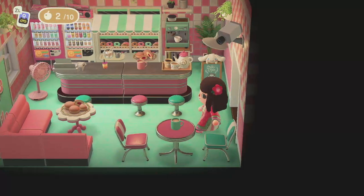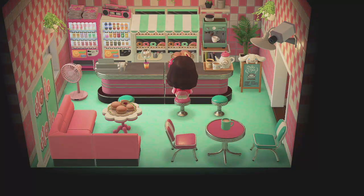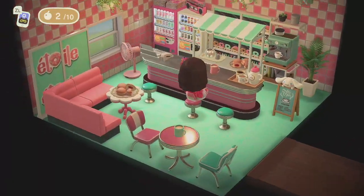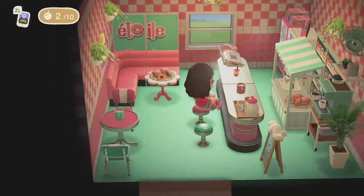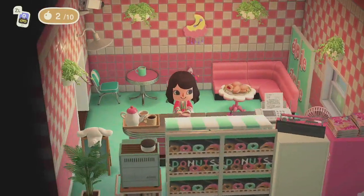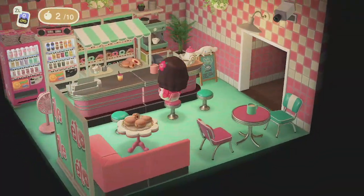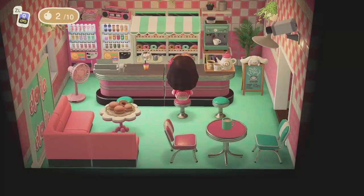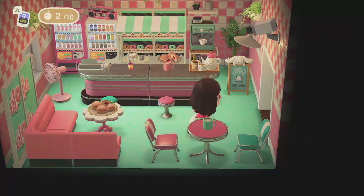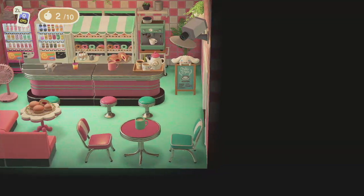We have a cafe over here. I love how the color scheme continues — this time we have a blue floor. This is Etelise's shop. She has donuts — that's adorable. And I have a small coffee mug here. I like seeing all of the different items like the vending machines. The combination of everything's so great.